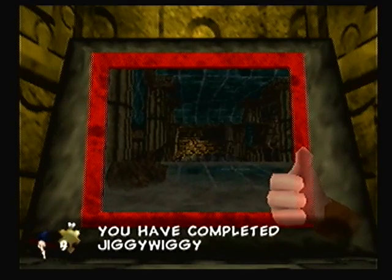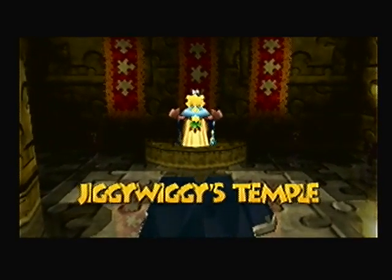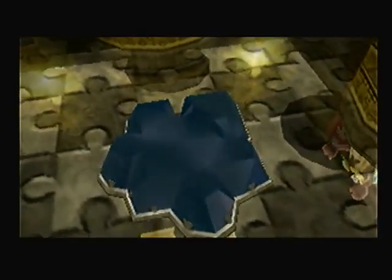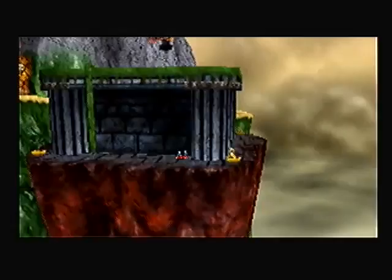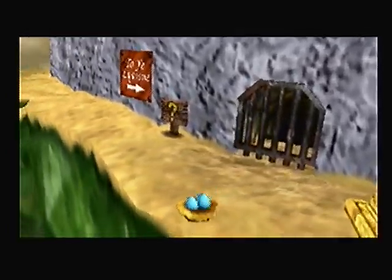You've completed Jiggy Wiggy's Challenge 4, so now the Great One will show you the way. That looks like Jolly Roger's Bay's entrance. Please be that. Please, please, for me.